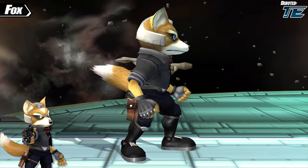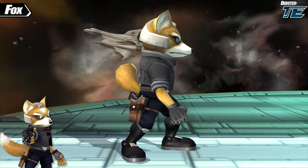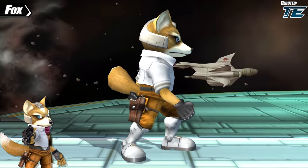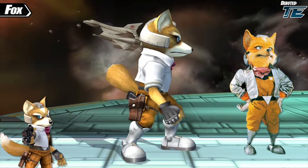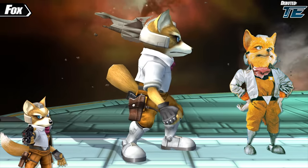Melee Fox also receives a black color scheme, which doesn't have any reference I can find other than dark costumes typically being a go-to for costume slots. And the final costume gives Fox a white jacket and orange pants, directly inspired by Fox's appearance in Star Fox for the Super Nintendo — the first in the series and the game that introduced Fox at all.